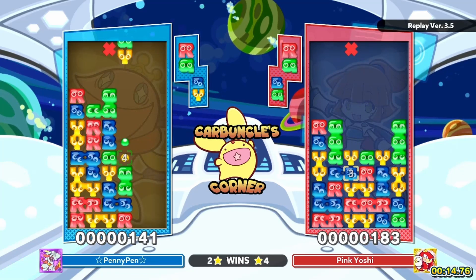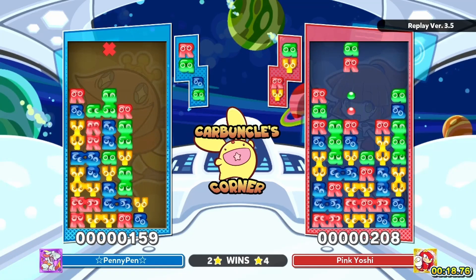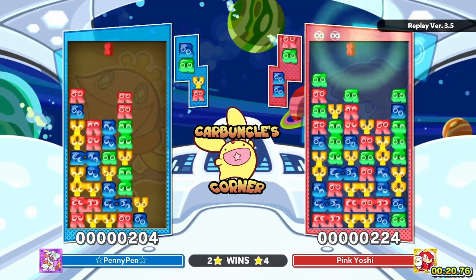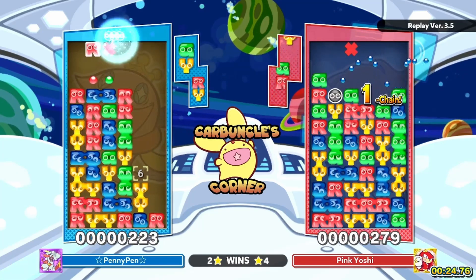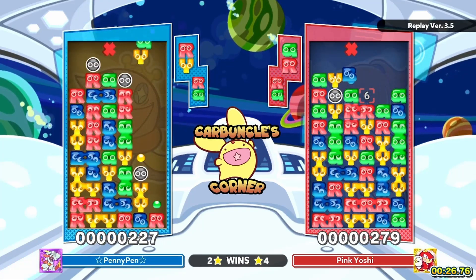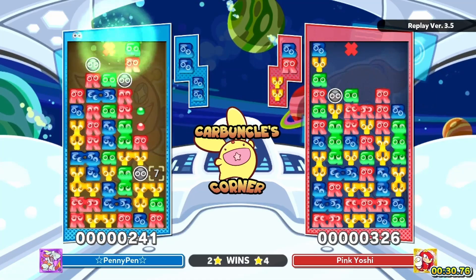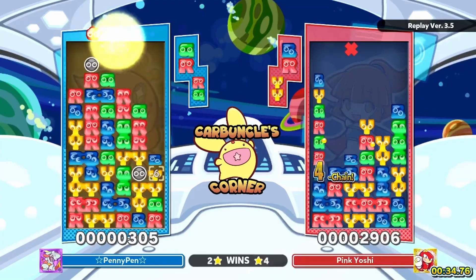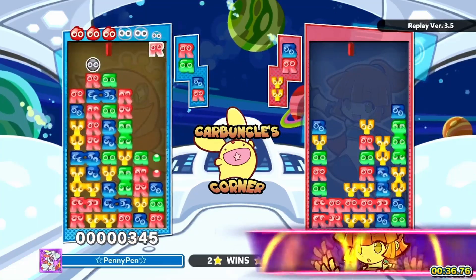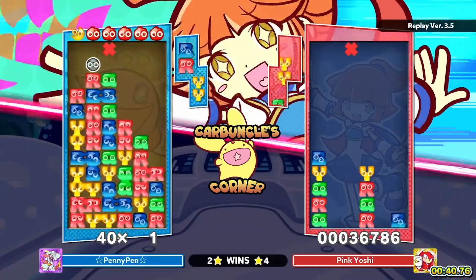Again, high on column three and not popping it early — it's so dangerous. Yoshi is similarly high on column three, but Yoshi has a longer chain. So that's gonna come out, and it doesn't look like Penny has anything to respond with.